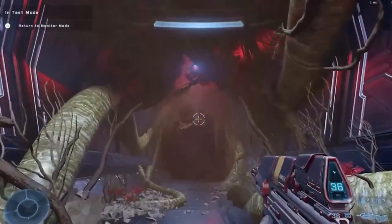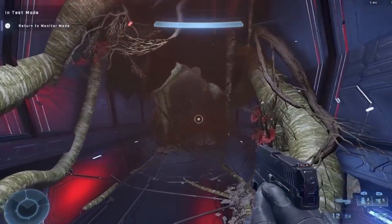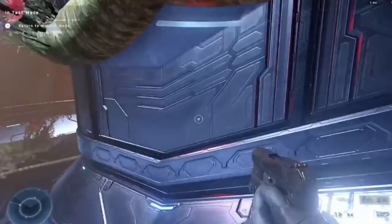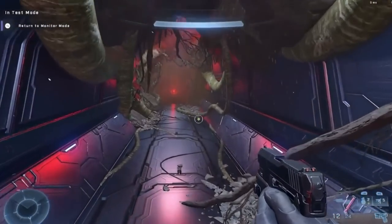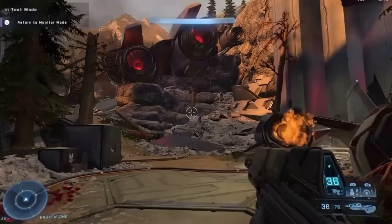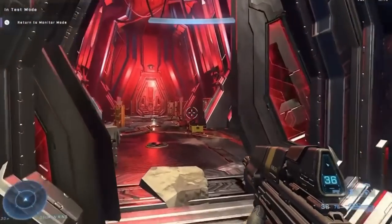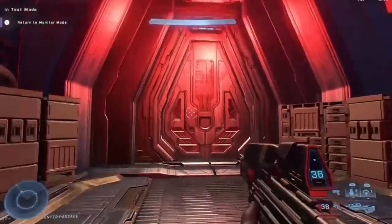Another map from Infinite Forges showcases what an infection map would look like if Halo Infinite had a Flood infection. Utilizing roots and flowers, it really looks like the Flood have infected the entire area. He said he threw it together really quickly — before even knowing how to save maps — so it was all done in one sitting. The perfect lighting, excellent use of roots and flowers, and atmospheric haze give it a true atmosphere. The level of environmental storytelling done in this Forge map is absolutely incredible.